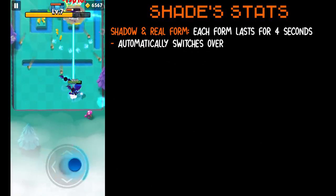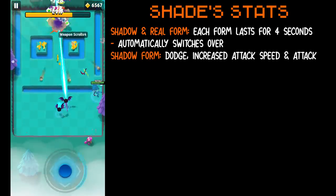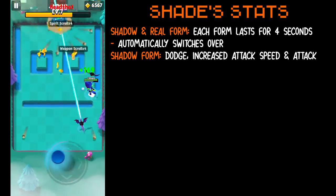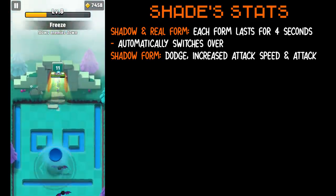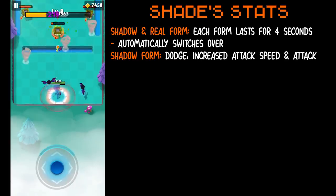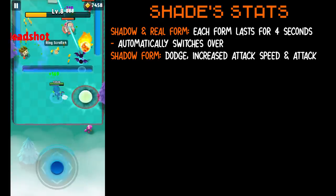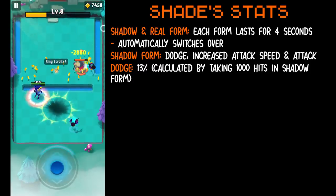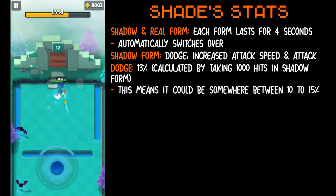Then we have her shadow form. Her shadow form gains dodge, increased attack, and attack speed. I spent around 30 minutes sitting in a level and took 1,000 hits to roughly calculate her dodge percentage. No heroes in the game have a base dodge — I believe the only hero right now that does is Meowjik, who gains 5% dodge once he hits level 40. Shade's base dodge from my calculations is roughly 13%, though it could be off. It was very hard to calculate, but I'm thinking it might be somewhere between 10–15% dodge.